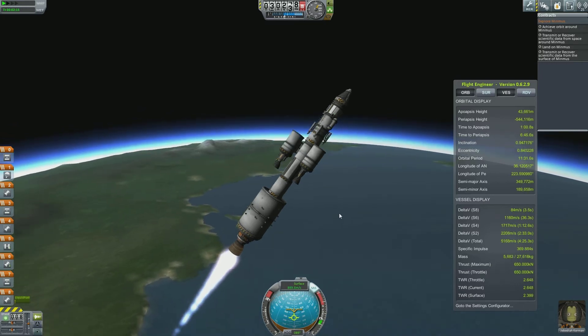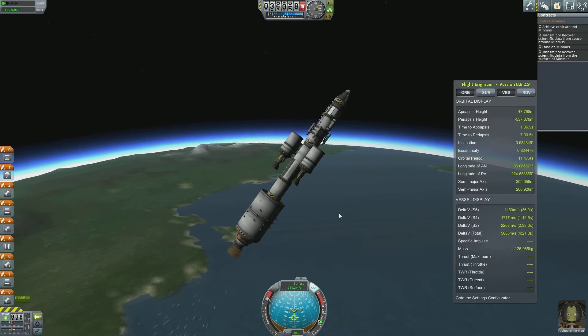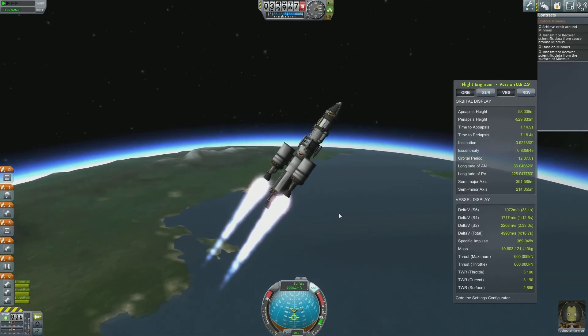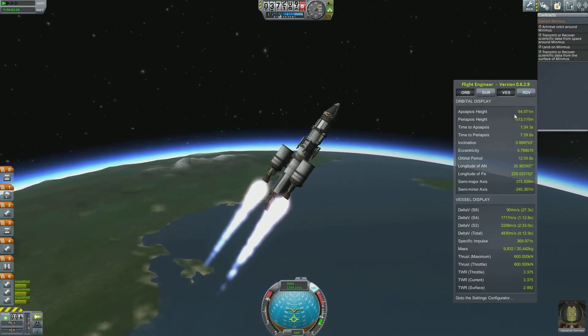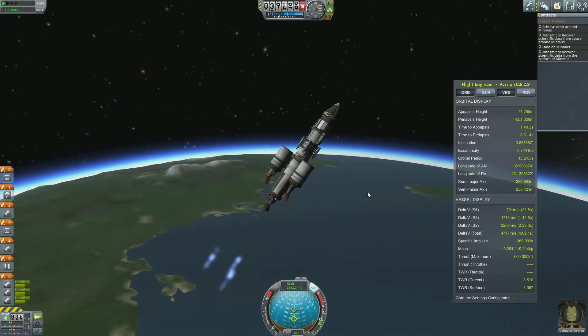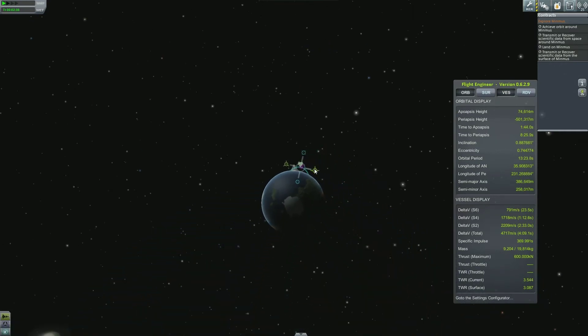We're flying to Minmus. Oh, nearly out of fuel — next stage. Wow, this stage ran out fast. Can we actually get to Minmus? That's what I'm worried about. We've got to get 75,000 meters on this flight engineer thing over here. Let's add a maneuver here.